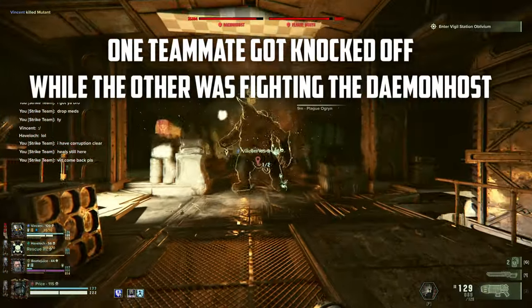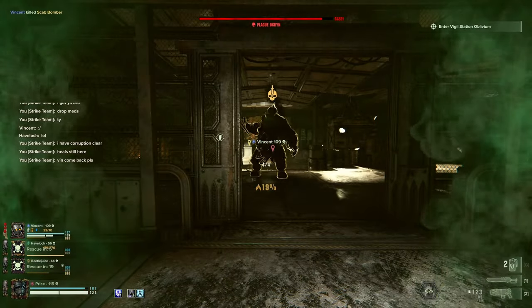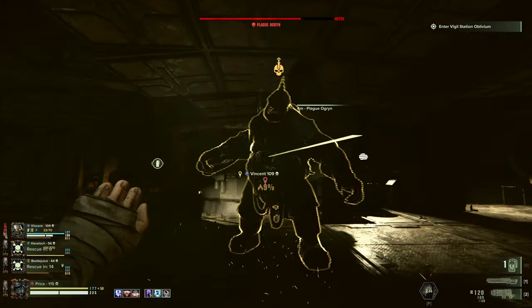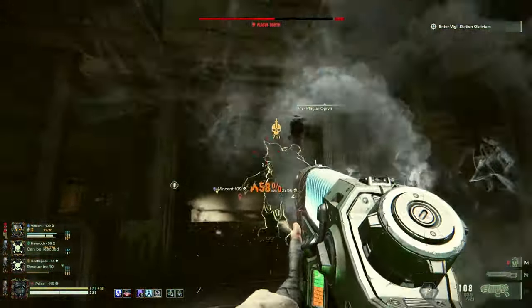Also, another small tip: if a monstrosity starts coming at you with a demon host close by, try to get some distance away from that demon host. All monstrosities have a tendency to toss everyone around, so having to fight an extra boss on top of the already pressing threat can just make matters worse.